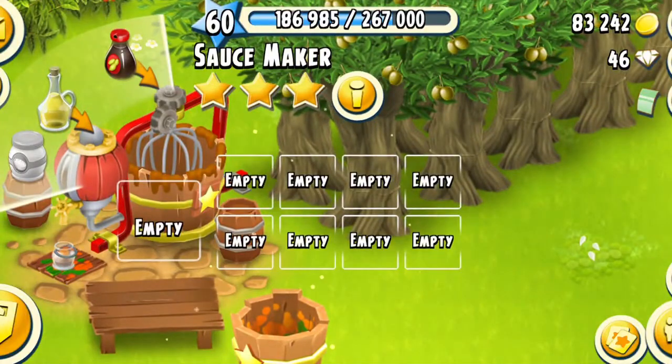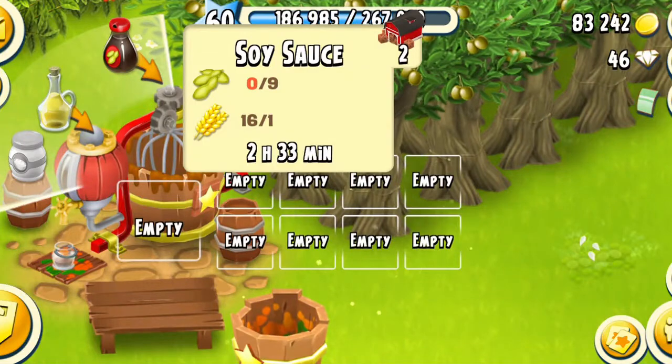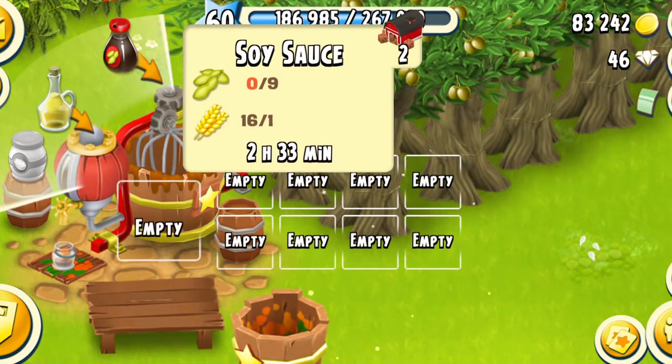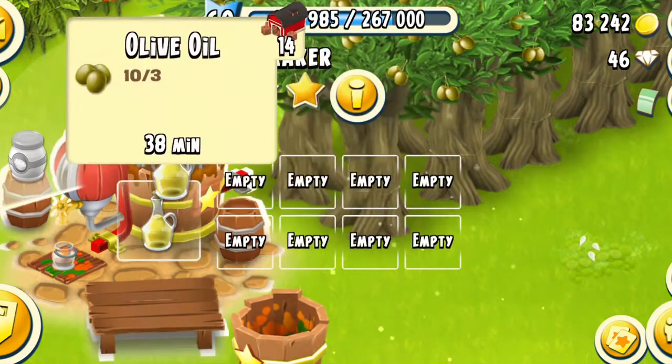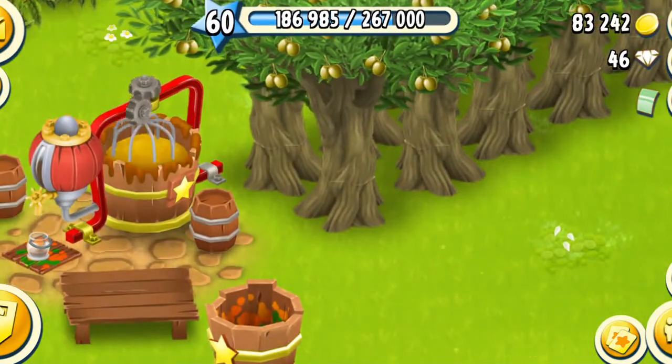But this one got fully mastered for two reasons. First of all, because it's easier to fully master this machine — all products take a lot of time. Like soy sauce used to take three hours and olive oil used to take 45 minutes. And secondly, I make these products because they are rare and I can use them on my main farm.